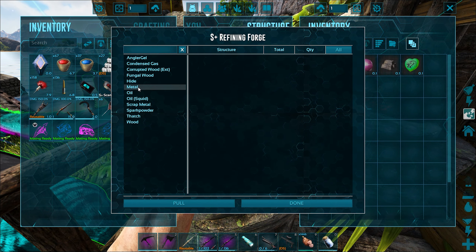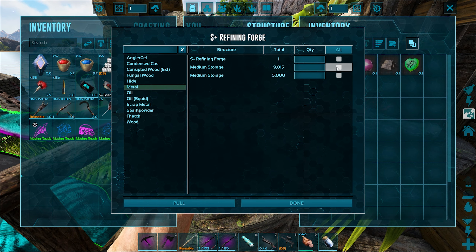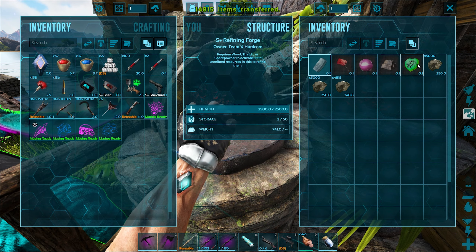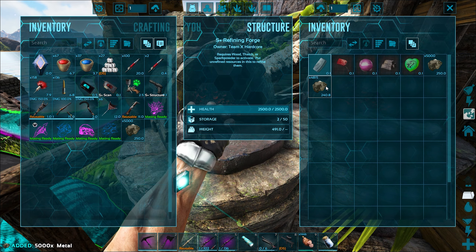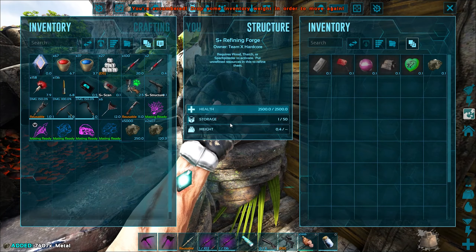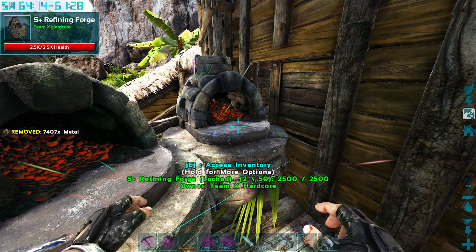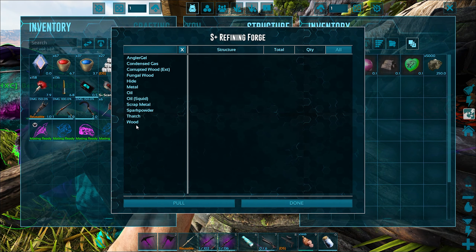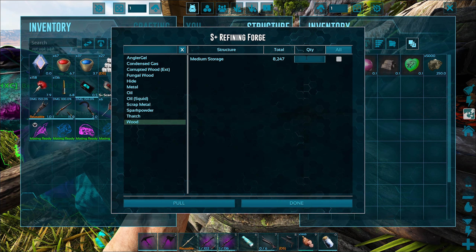Let's get these guys bred up. I'm not gonna worry about these guys too much today. What I would like to have a look at today — basic fertilized maywing egg — that should get picked up in the soul terminal right there. All right, just come back from a beast metal run with our imprinted anky.